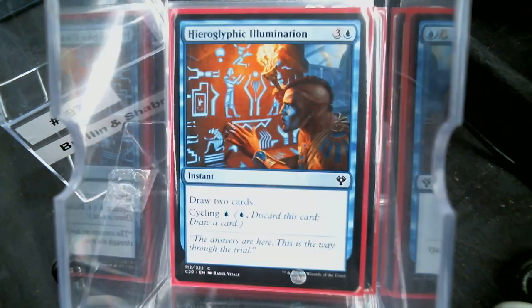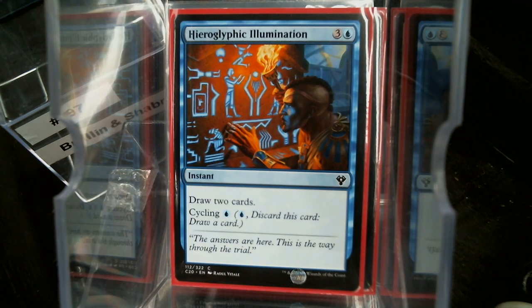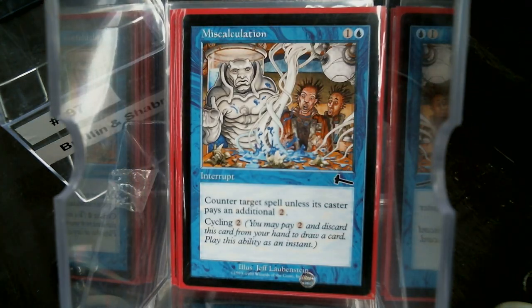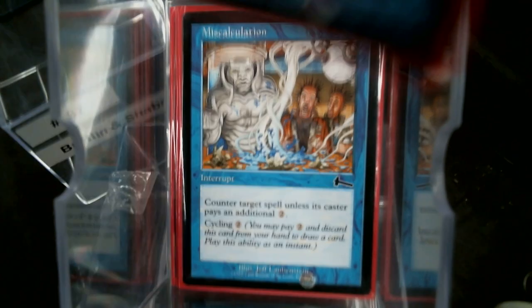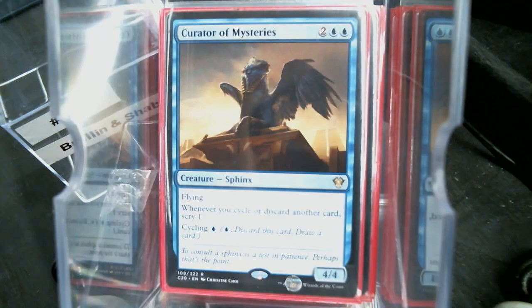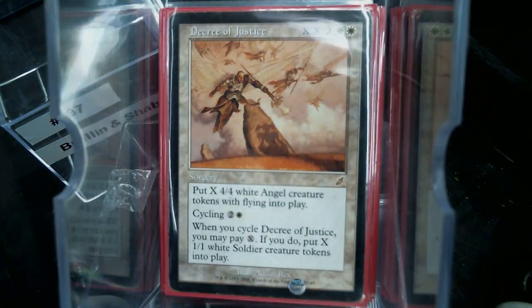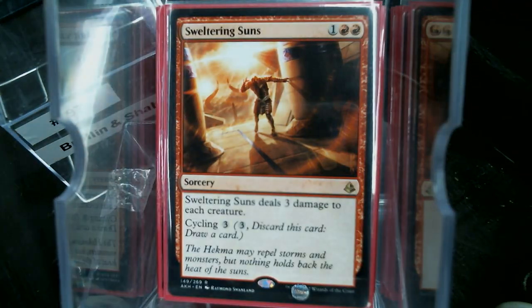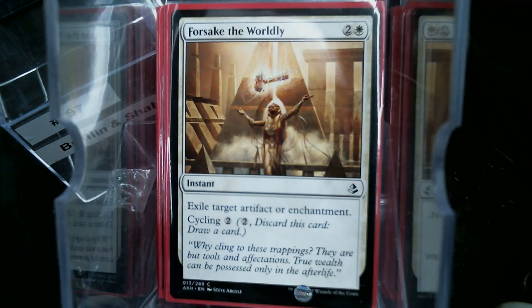What I tried to do was get cycling cards that had other purposes. Eternal Dragon is going to fix our mana by finding us Plains. Hieroglyphic Illumination — if we need to cycle it and draw one card, that's fine, or cast it and draw two. Migratory Route, Miscalculation is a decent counterspell. Mage's Guile is really good. Protection Ore we can cycle away if we don't need it. Gilded Light, Curator of Mysteries, Decree of Justice, Shredded Sails, Wipe Clean, Raking Claws, Drannith Healer, Sweltering Suns, Forsake the Worldly, Radiant's Judgment.